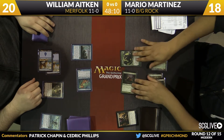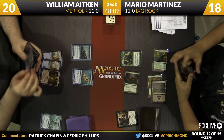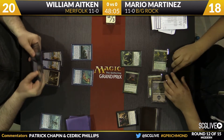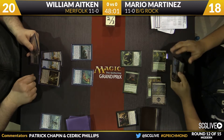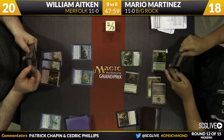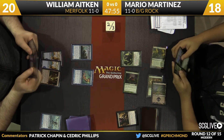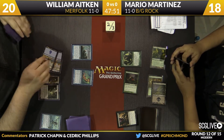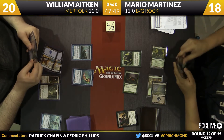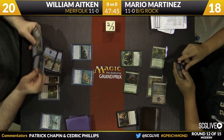Definitely. It eats a lot of Lightning Bolts, but it has some tempo even the turn you play it — tapping a creature down and removing it even for one turn. In a matchup like this, it's a little more effective than it would be against Zoo because he's got fewer ways to get rid of it and the ways cost more mana. Tarmogoyf does come down as a 2/3. Adkin's going to tap those two Islands.